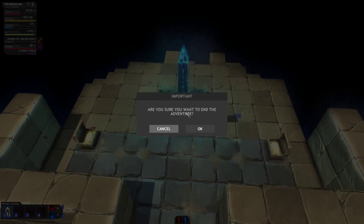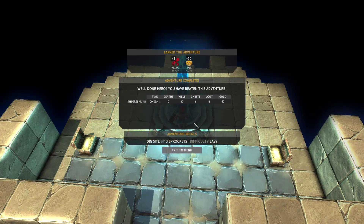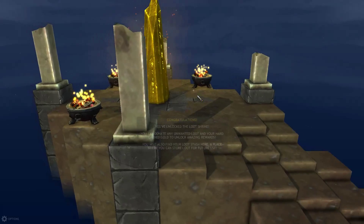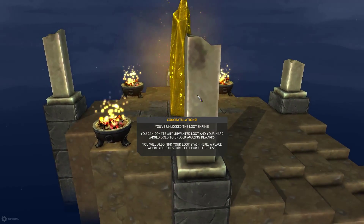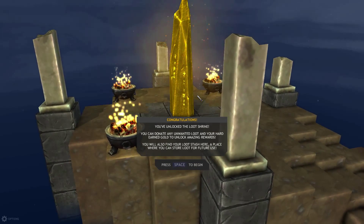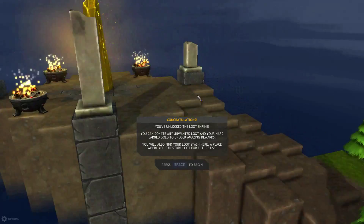We have done our adventure — press F. We completed it! Last time we got a dragon scroll, this time we got a dragon scroll and 50 coins, which is pretty good. Now we have more things on the map: the Loot Shrine. You can donate any unwanted items and earn points to unlock amazing rewards. You can also find your loot stash here — a place where you can store loot for future use.